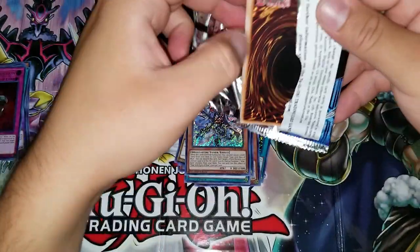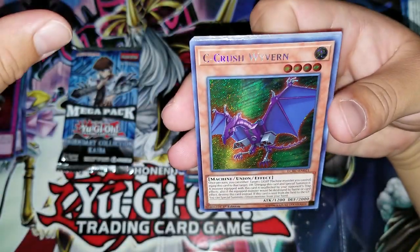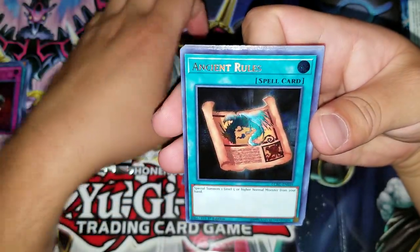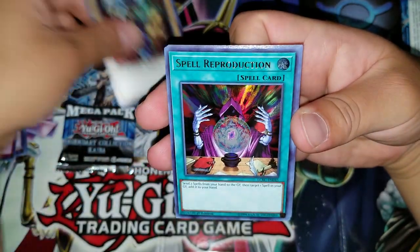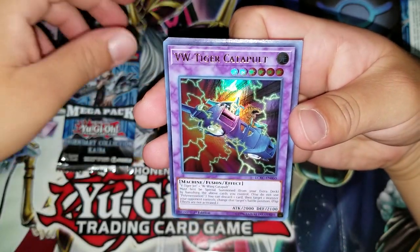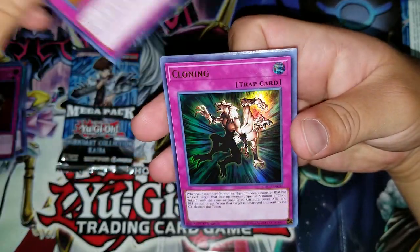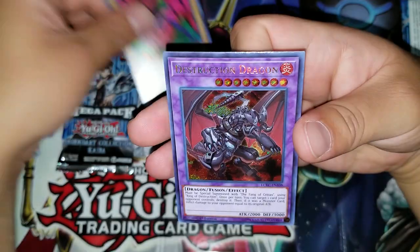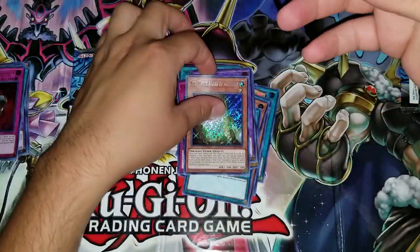Drone Lockbird, Ghost Ogre — that'd be nice too. So we got Sea Crush Wyvern, Ancient Rules, Vorsch Raider, Spell Reproduction, VW Tiger Catapult, Crush Guard Virus, Cloning, Giant Red Sea Snake, Destruction Dragon — one of our promos — and White Stone of Ancients for the last secret.